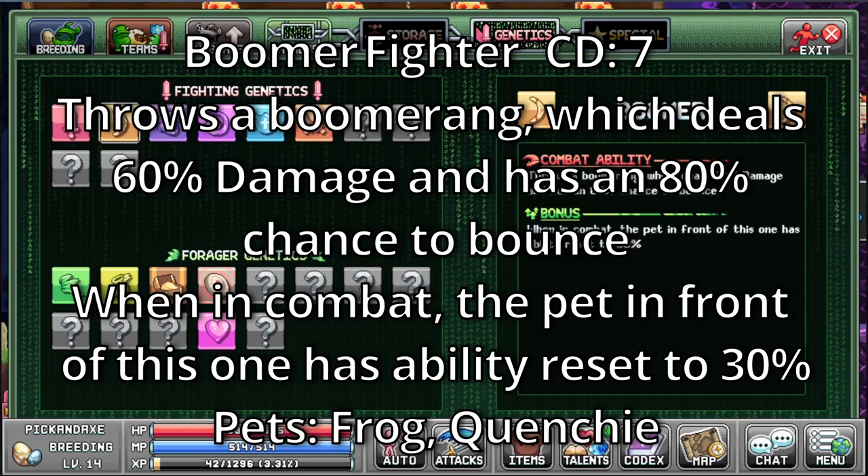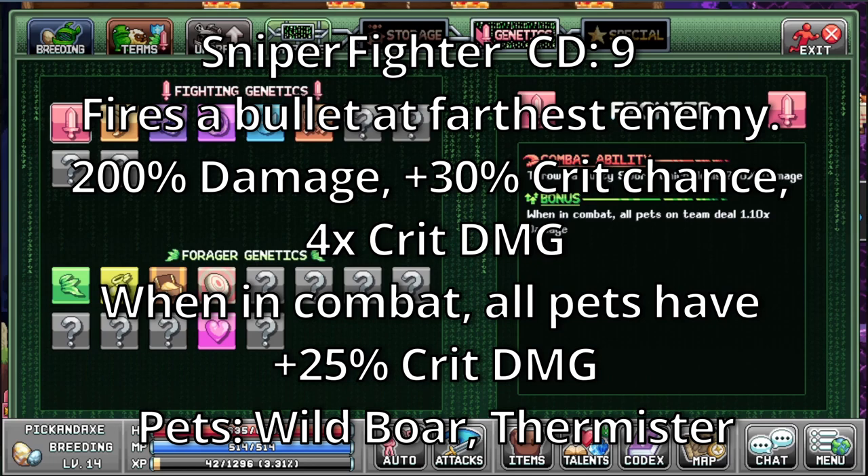Then we have the first of the new ones: Sniper. It's a fighter ability with cooldown of 9. Fires a bullet at the farthest enemy for 200% damage, 30% crit chance and 4x crit damage. When in combat, all pets have 25% crit damage. Wild boar and thermistor.